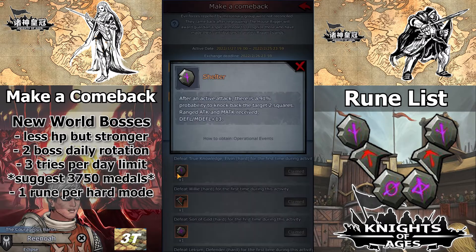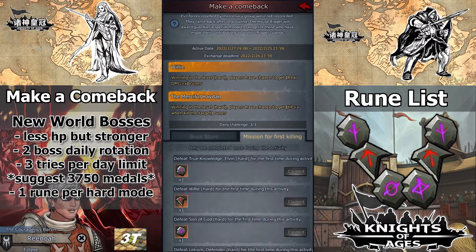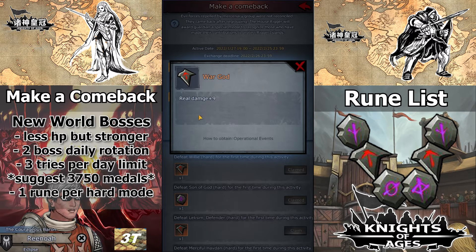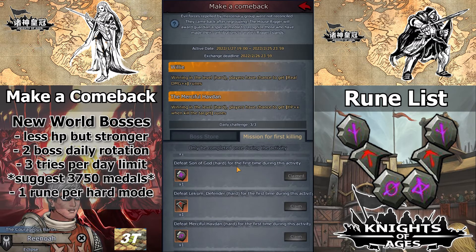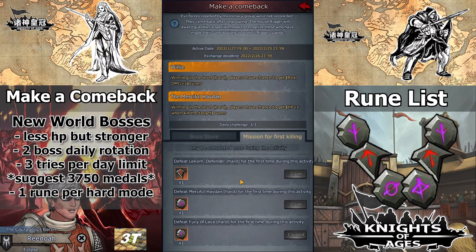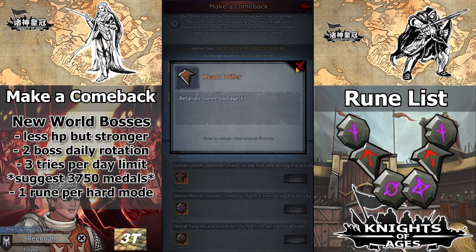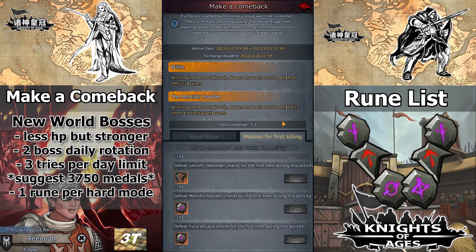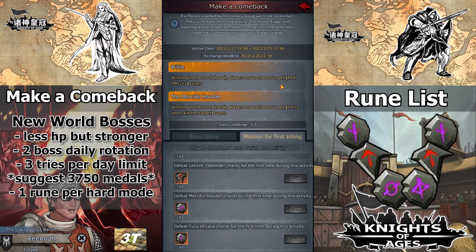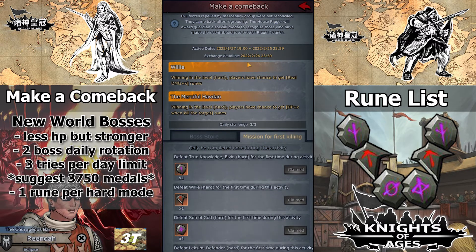Beating all of the bosses in Hard Mode will also give us a unique rune for the first kill. Elvin gives the Shelter Rune for Foot Gear, granting 91% knockback to move your enemy 2 squares. Wheelie provides the War God Rune, adding 9 real damage that ignores defense or any reduction from opposing units. Son of God drops the Fiesta Rune, a special accessory rune that gives 18% experience to the wearer. Lexim hands over the Heart Thriller Rune, making your melee unit retaliate with an additional 17 damage. Havdan gifts the God's Domain Rune, regenerating 30% of your own HP on every kill. And the Fury of Lava Boss rewards the Fury Rune, granting every attack an 18% chance to cause fear to the target.